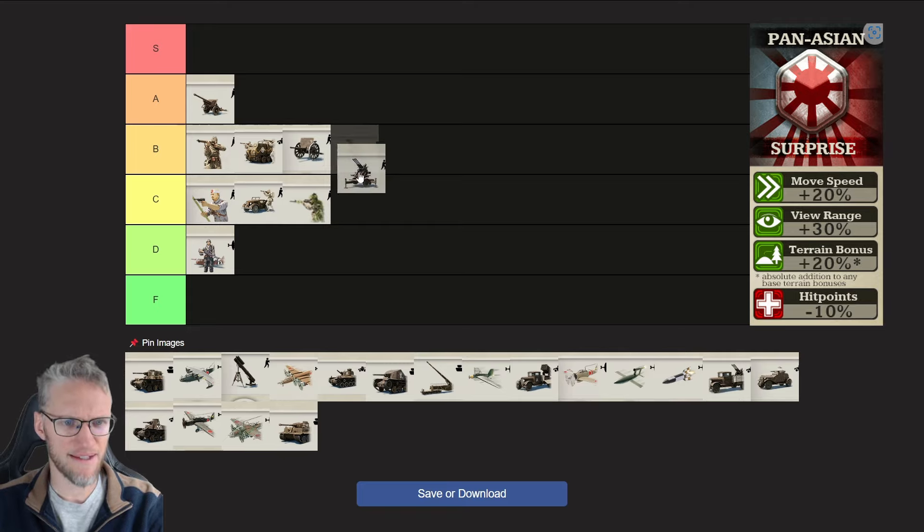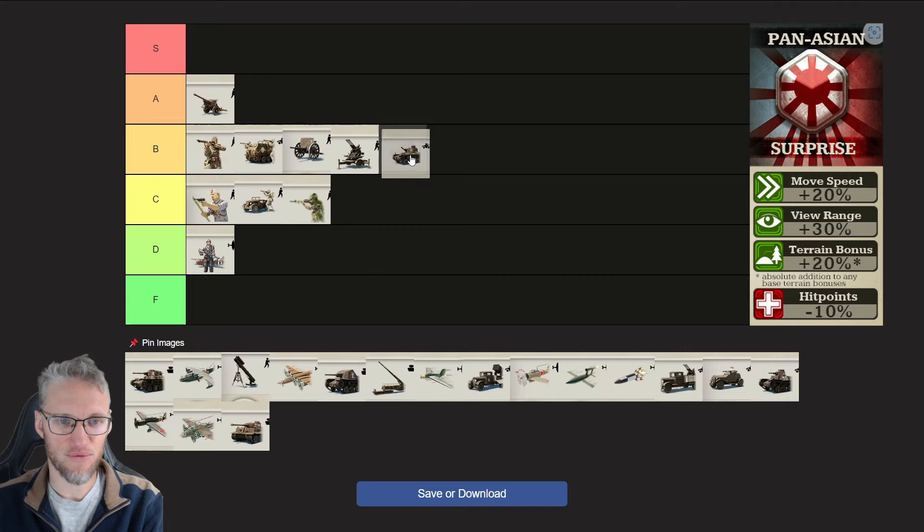Anti-Air is also solid for Pan-Asian — fast with additional terrain bonuses. SP Artillery doesn't get any extra bonuses, but combined with the sheer speed from Pan-Asian and the other Doctrine bonuses, this makes SP Artillery pretty dangerous.